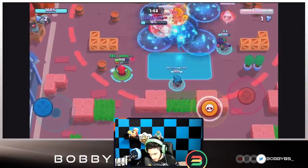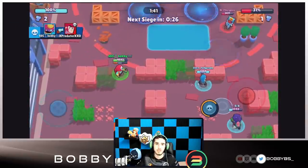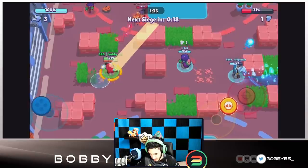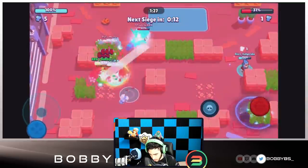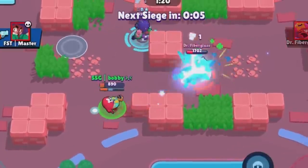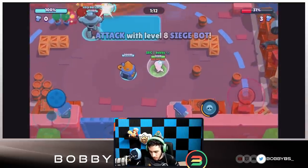Things are looking pretty good. D is gonna pop his super and get that kill. Fudge got his super too. Hopefully I can kill this Colt because that would give us a lot less DPS on defense to worry about and we could go in for the one push. Actually maybe not — their DPS was way too strong. Fudge is backing out, D is backing out. Things are looking really good though — we've got control, looking like a pretty much guaranteed win.